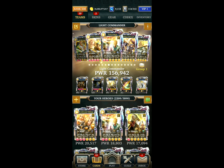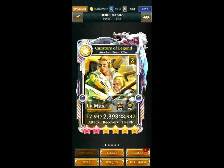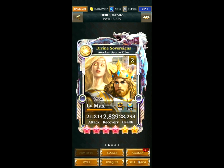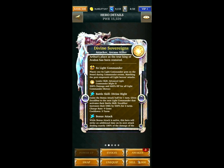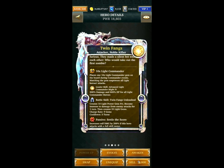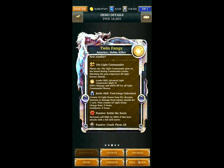Let's start with the first team. This can be used on both the Bosses and the Crusade. Creators of Legend is the first card. It has a nice Light Commander damage increase of 225%. Then Divine Sovereigns, which has a 500% damage boost to one card. It used to boost up Twin Fangs. This creates Power Gems and also increases Self Damage when it has a Full Skill Meter, which is pretty much all of the time.